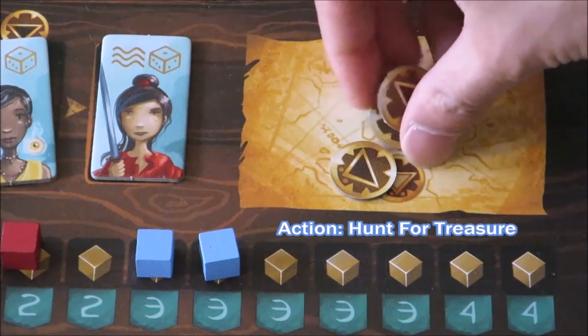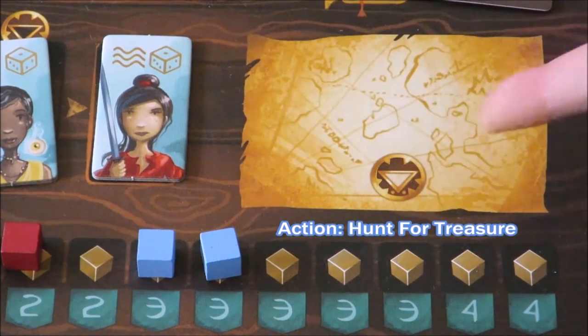For the treasure action, you gain all the coins from the treasure map. If there are no coins on the treasure map, this symbol here means you take one coin from the bank.